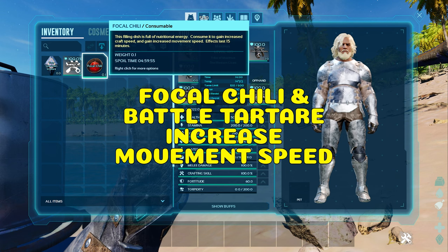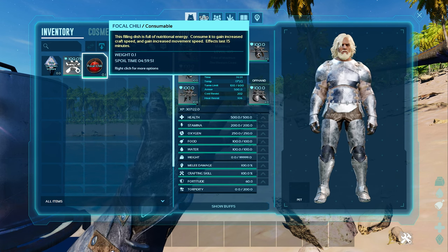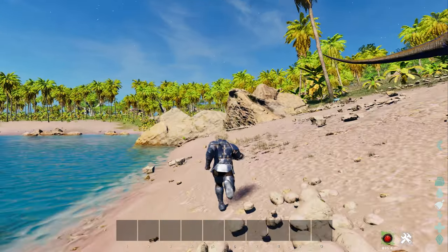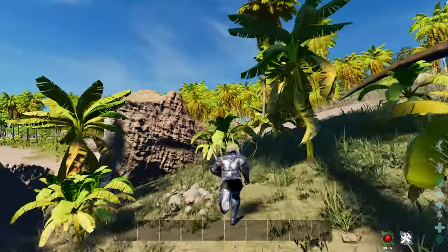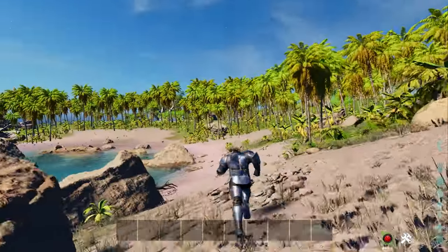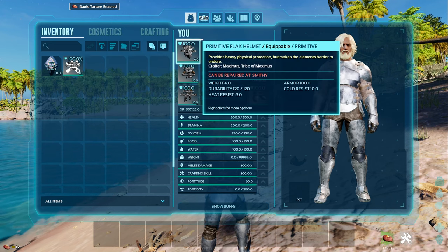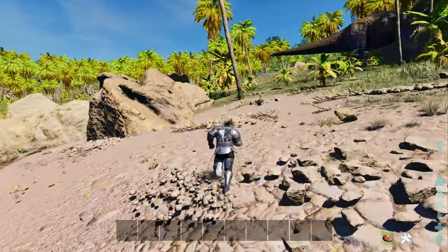Next we have ways to increase your movement speed. With ASA stopping you from level 11 and up movement speed, we have to think of different ways to increase it. You're reliant on Focal Chili, which when consumed will increase your movement speed by 25% and your crafting speed by 100% for a short time. Or you can consume Battle Tartar, which will increase movement speed by 50%, as well as a 60% increase in melee damage, but be aware of its side effects.